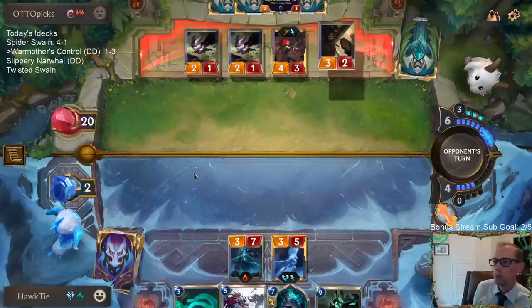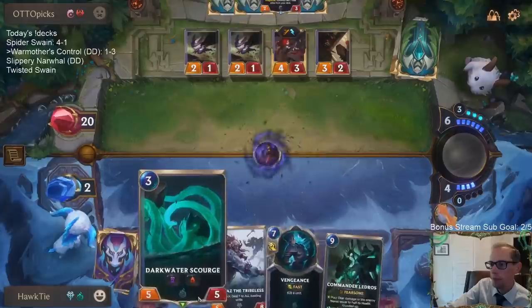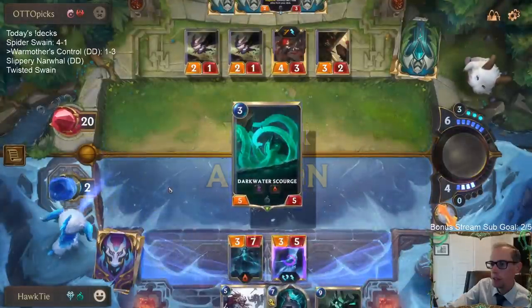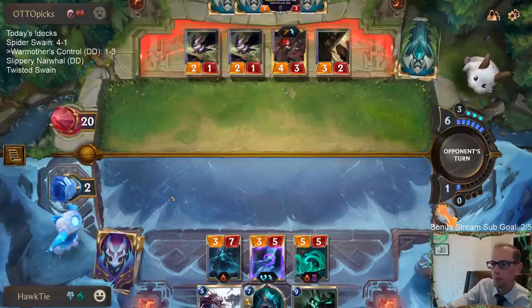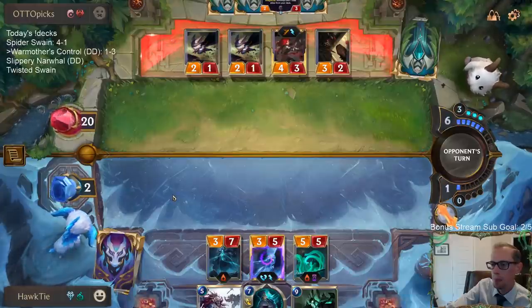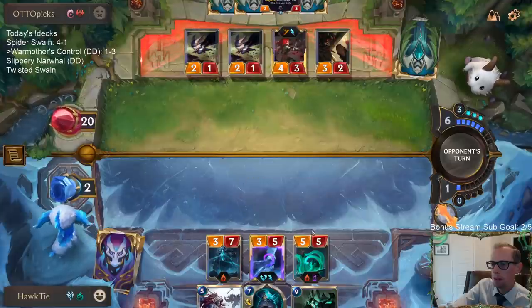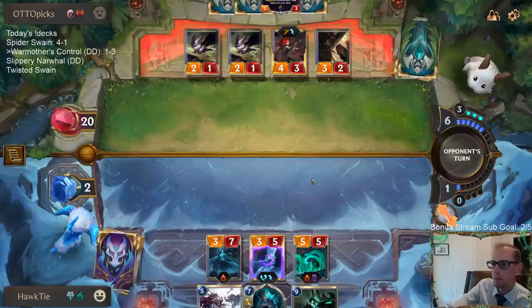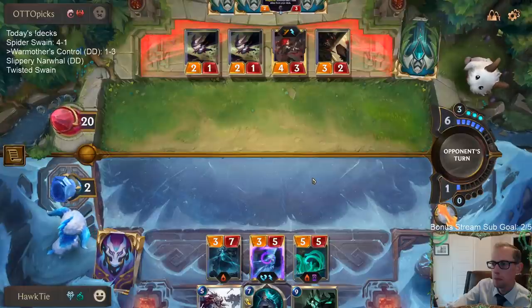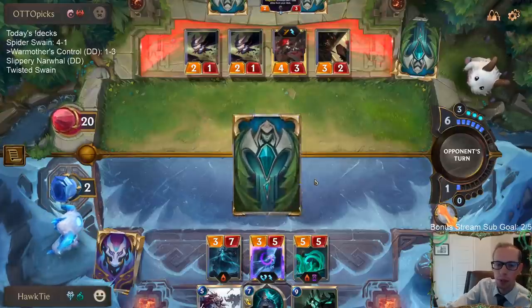That's okay if they stun an Anivia, because then we'll try to hit for eight lifelink. I just hope they don't have another stun. Try to gain eight life. If they stun them all, we're probably dead.